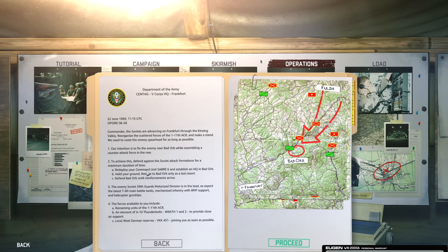Redeploy your Command Unit Saber 6 and establish an HQ in Bad Orb. Hold your ground — retreat to Bad Orb only as a last resort. And defend Bad Orb until reinforcements arrive.